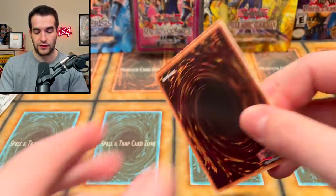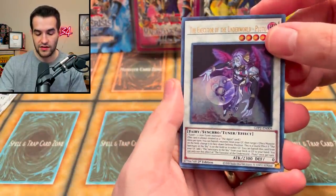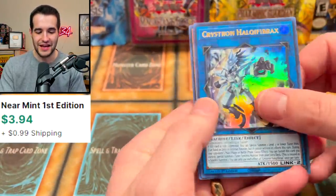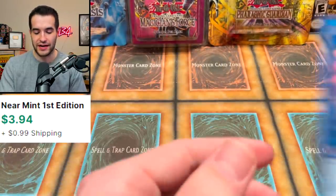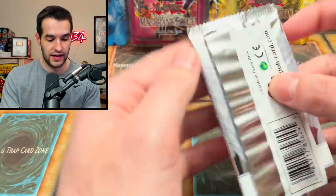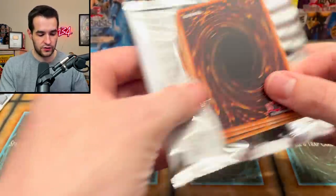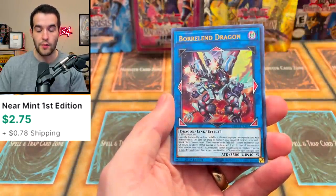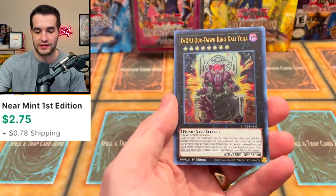Just a few more packs before we get into those last three blister packs. We got the Executor, Void Cauldron, Crystron Halqifibrax — that's a good card, though under seven dollars, so not crazy money, but still cool to pull one of the best cards in the set. Samsara Dragon, DD Swirl Slime, Borland Dragon — back to back good cards.